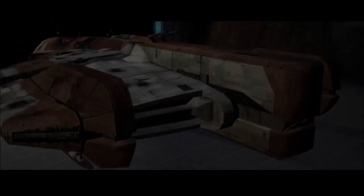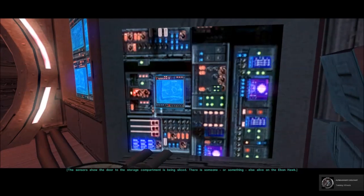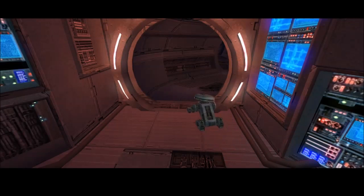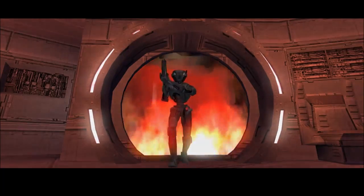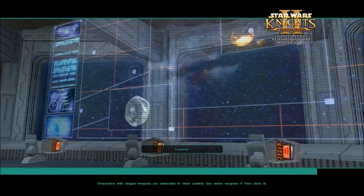Okay, we're in — we're alive. The sensors show the door to the storage compartment is being sliced. There is someone, or something, else alive on the Ebon Hawk. Let's go check it out. Oh, it's HK — why is he silver? And why is he shooting us? Well, that was fun. I'm so glad this is working now — it took me forever to get this up and running.